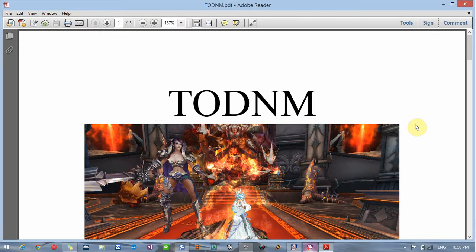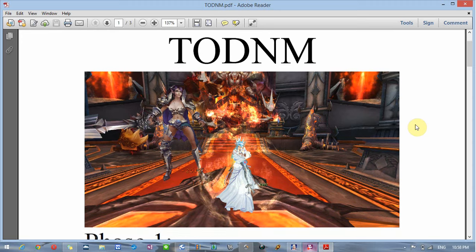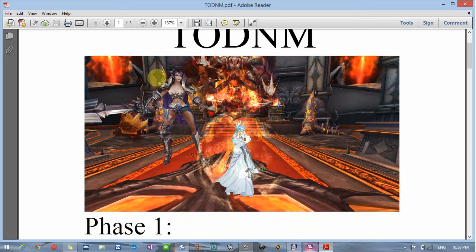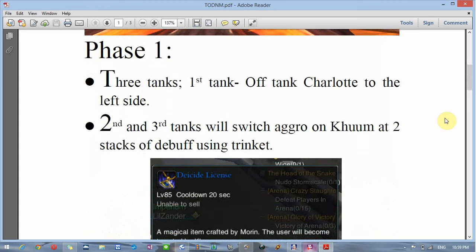Hey guys, for this video I'm going to explain how to do Temple of Disaster normal mode. I made a PDF just like I did for ES, so if you want it just send me an email and I'll send it to you. Right here this is Charlotte and this is Calm, the main boss. Charlotte's the side boss. A lot of groups have different strategies for beating Todd, but this is the one I like best. We're going to divide Todd into different phases.